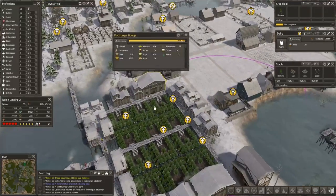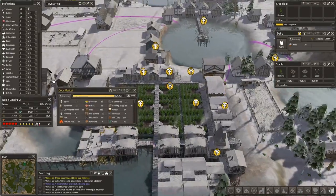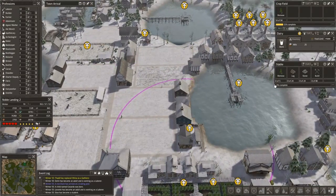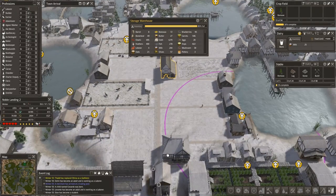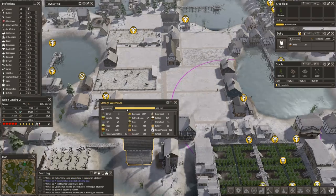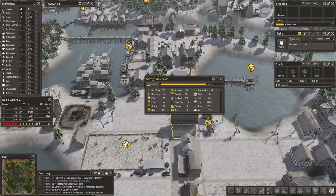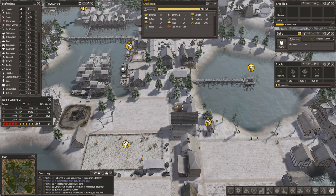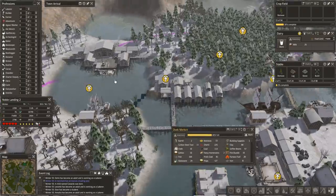Let's just kind of glance through storage. 97%, 100%, 82%, 86%. We're getting pretty full on most everything. That one's got a little more space — another one over here, over there, and a market over here.